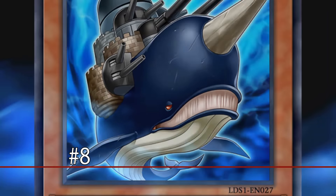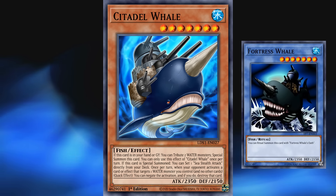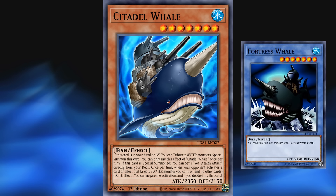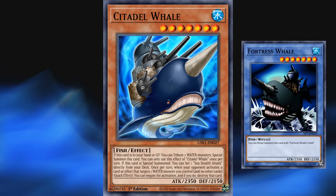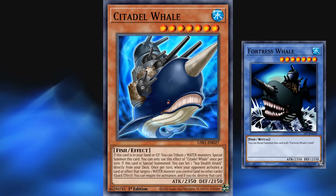At number 8, we have Citadel Whale. This card is the evolution of Fortress Whale, an old level 7 ritual monster with no effect, which had mediocre stats for how difficult it was to bring out and a lack of an effect. The original didn't really see play, and the evolved form is much better.